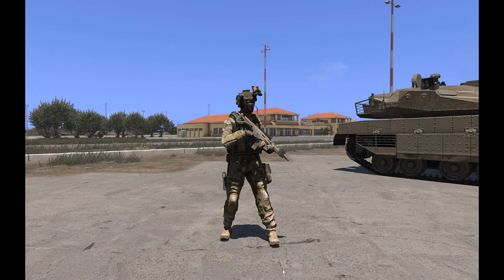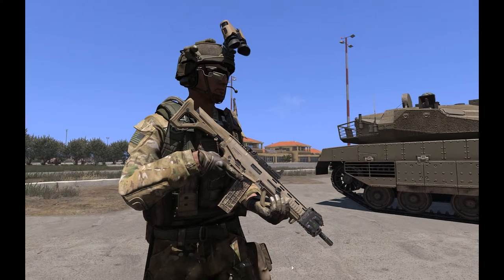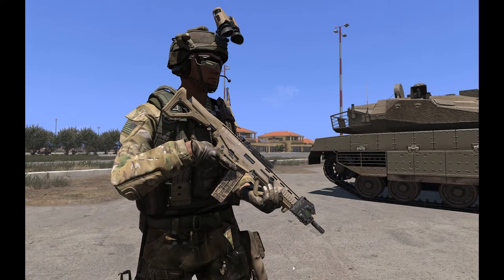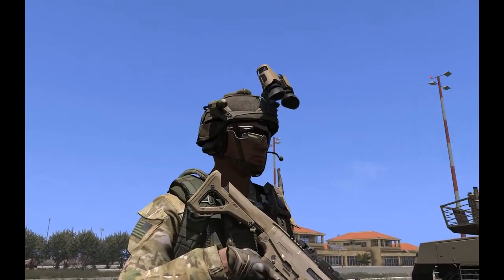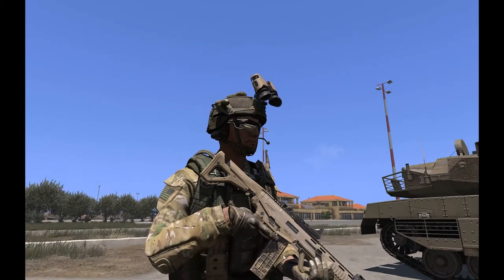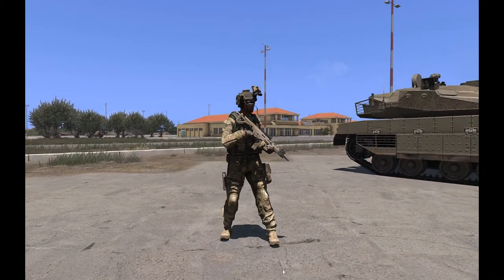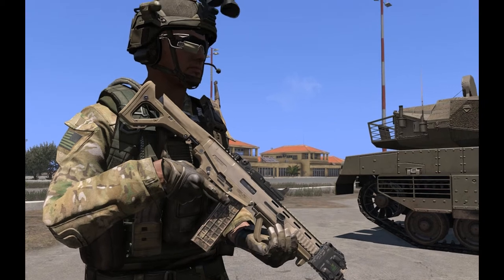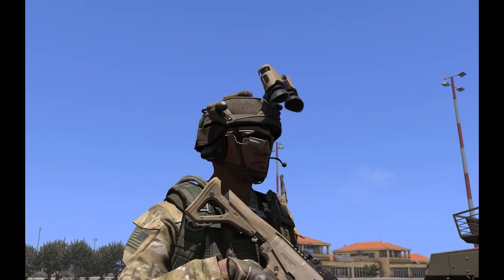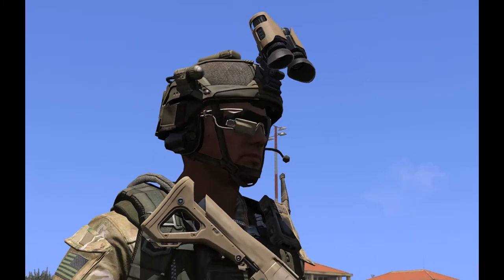First off we're going to start with the NATO forces. Here is a basic rifleman. As you can see the NATO camo is basically a one color, kind of like a peace green or a nicotine yellow kind of thing going on with the Amex rifle. Notice the details on the helmet since that's a good way to identify a target on the battlefield. The green color uniform, the helmet, and the rifle is the way to identify these dudes.